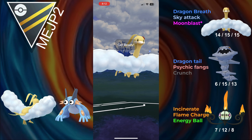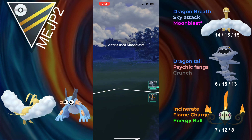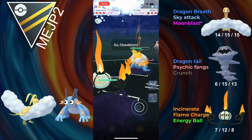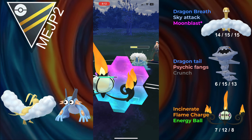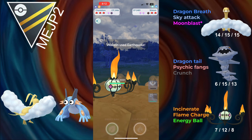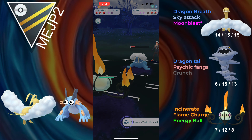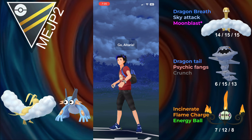They come in with Walrein though, which isn't the best for Altaria, but it's amazing for Chandelure. The opponent's only hope is to land an Earthquake and destroy Chandelure, but I'm not even risking that — we would still tank a Frenzy Plant with no shields. The opponent realizes the game's over after the Earthquake gets shielded, so they give up.